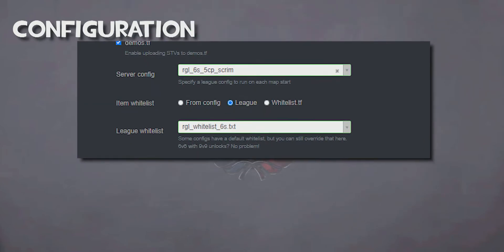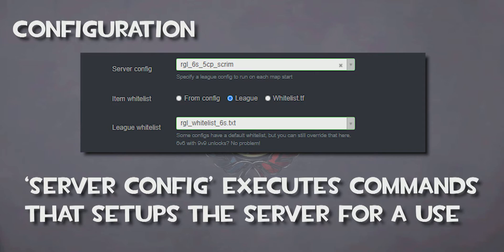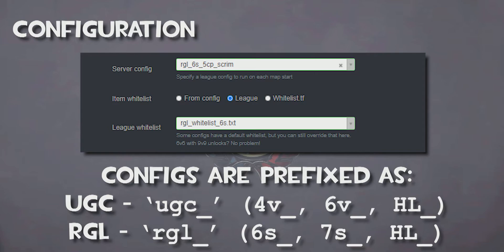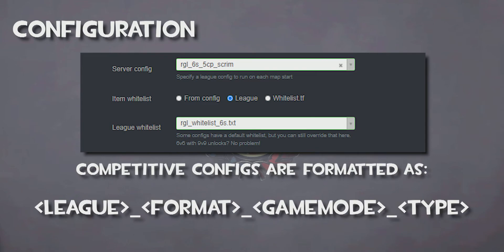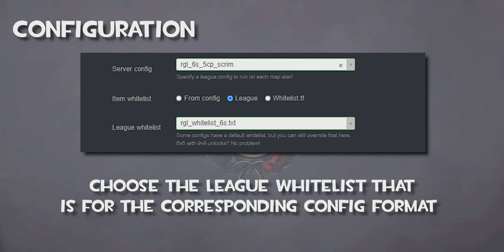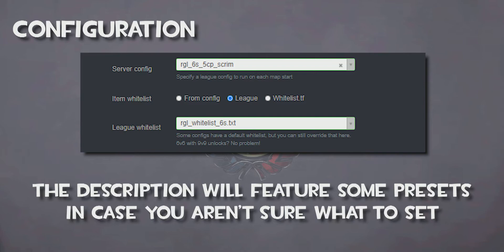Below the checkboxes, you will find three sections that refer to competitive configuration. Server config chooses a file that contains commands that configure the server for a specific mode once it is launched. There are a lot of configurations, so check your competitive league's guidelines to decide which config works best for you. Both RGL and UGC league configurations are available on the list, prefixed as UGC_formats written as 6v6 or 9v9, or RGL_formats written as 6s, 7s, or Highlander. The naming scheme usually goes as league_format_gamemode_matchtype. For item whitelist, you can leave it selected as league, as we will be choosing the whitelist ourselves. For the league whitelist, choose the weapon whitelist/banlist that corresponds to the server config. In the description will be some presets to help you quickly configure these settings.